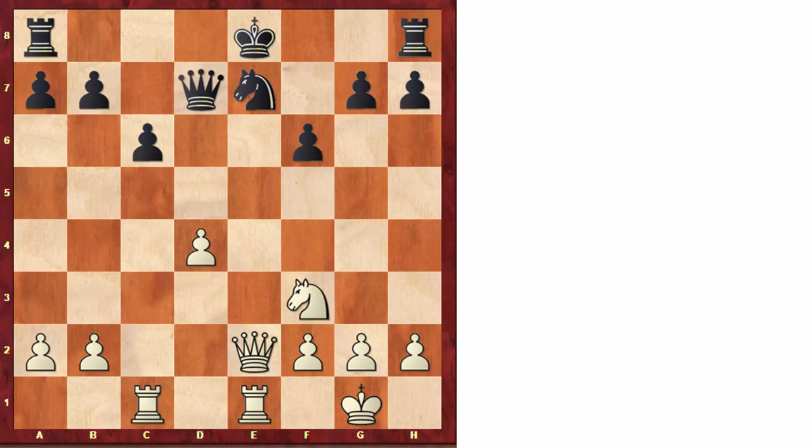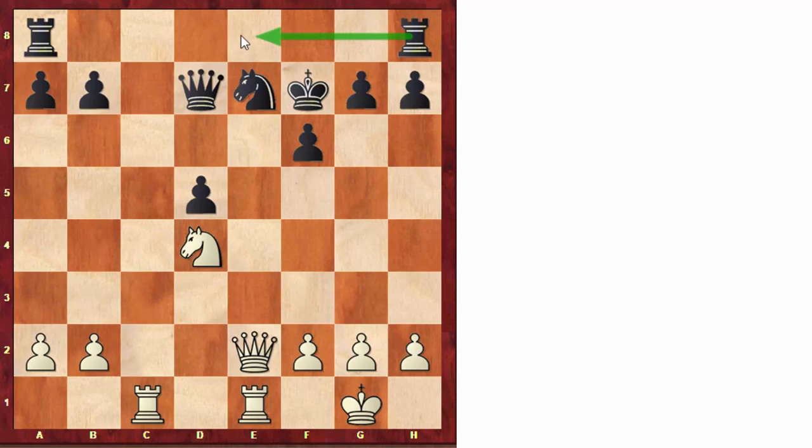Black cannot take with the queen because it's checkmate; the knight is pinned, so the only way to take the pawn is with the c-pawn. With this move, white managed to find a great square for the knight after knight e4, and also this rook on c1 is now extremely powerful because it can penetrate the position very quickly. After king f7 — black cannot castle because e7 will fall — white has to be accurate and very quickly in his attack. Stein plays the move knight to e6.